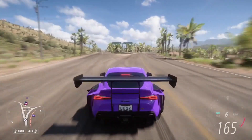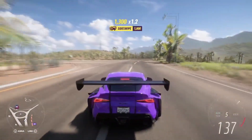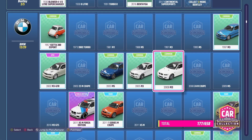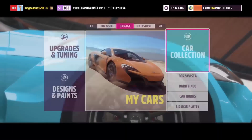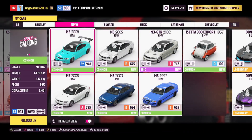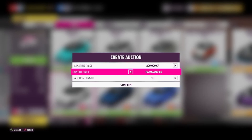The benefit to this method is that you're going to get credits directly, and you won't need to follow a long process of getting wheel spins and hoping for high credit rewards. The first thing you need to do is go into the car collection and purchase the 2008 BMW M3. This can be acquired for 48,000 credits, and once you've got one or two — however many you want — you can head over to the auction house and put them up for sale. As you can see, these cars can actually be sold for a max buyout of 10 million per car, which is an absolutely insane profit margin and easily one of the best methods to make credits quickly in Forza Horizon 5.